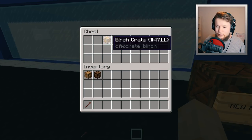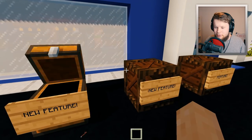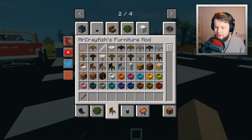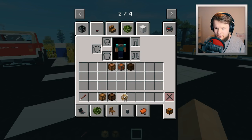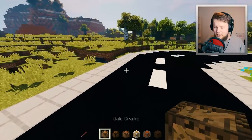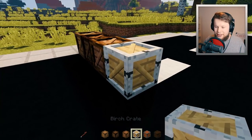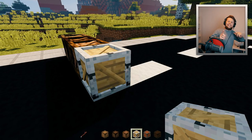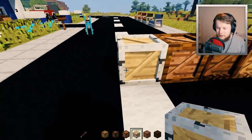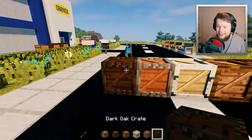We have the brand new variants of the crates! If you looked really, really closely it's probably impossible to tell, but basically the crates actually look different now. Let's grab these out — we now have every single variant of the crate. We have the oak crates, the spruce crates, the jungle crates, the birch crates, the acacia, and then finally the dark oak.